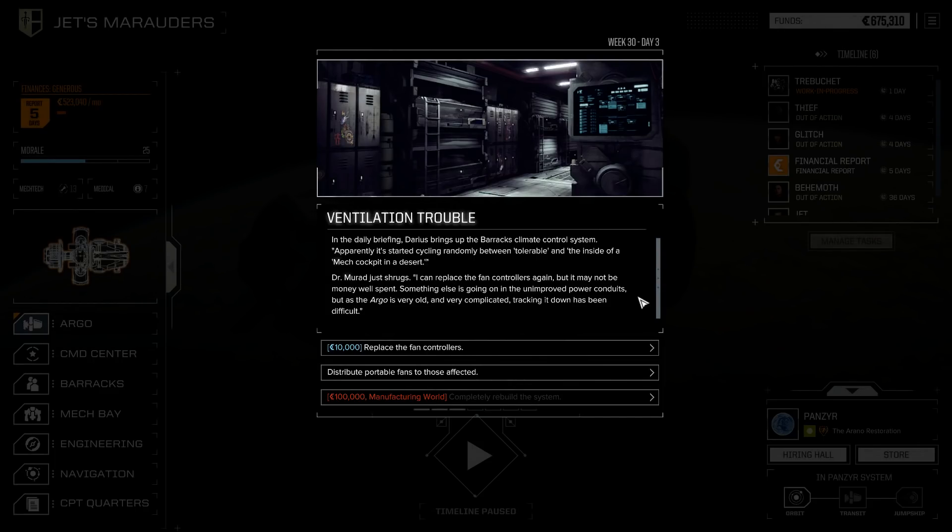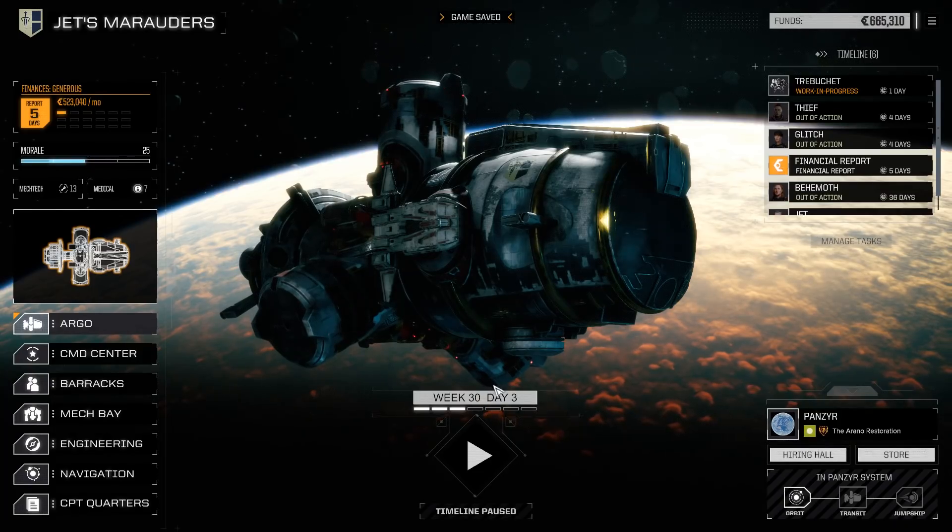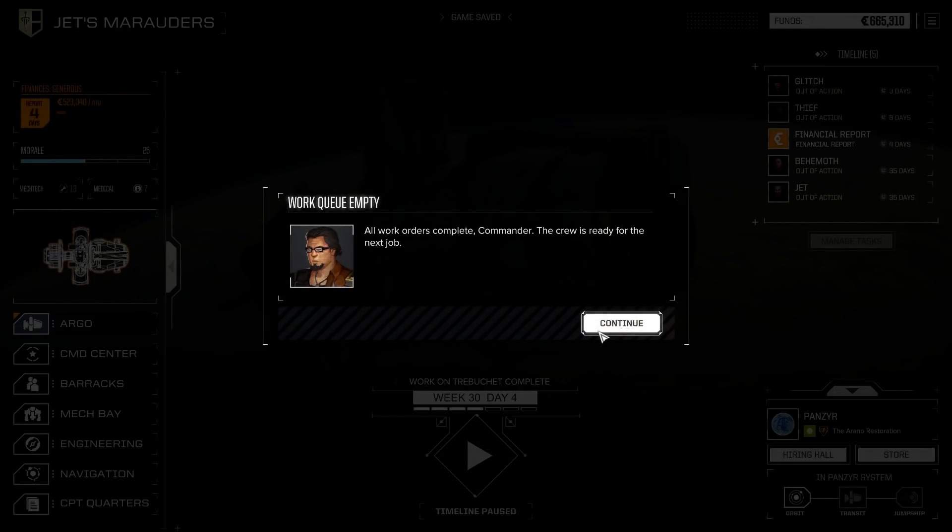Ventilation trouble in the daily briefing — Darius brings up the barracks climate control system, which apparently started cycling randomly between tolerable and inside a mech cockpit in a desert. Dr. Murad says she can replace the fan controllers again, but it may not be money well spent. Something else is going on in the power conduits — the Argo is very old and complicated. I can't rebuild the system, so I'll replace the fan controllers and lose 10K. Work order complete.